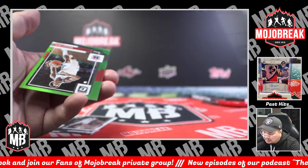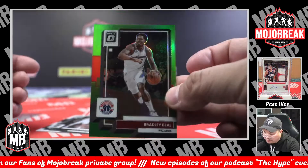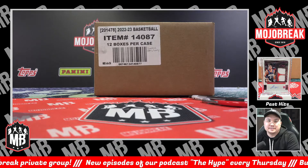Rated rookie Mark Williams. Neon Green Bradley Beal, Washington Wizards, 78 of 149. And that is going to close it out, everybody. That was another half case, 6-box, brand new 22-23 Panini NBA Donruss Optic Basketball.